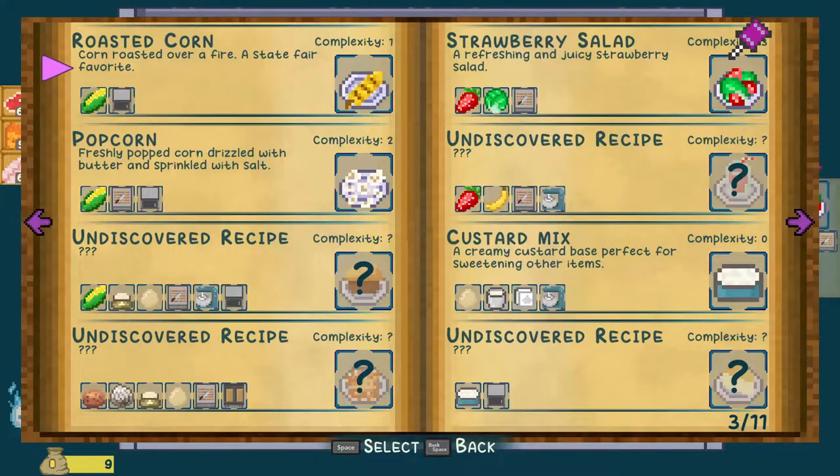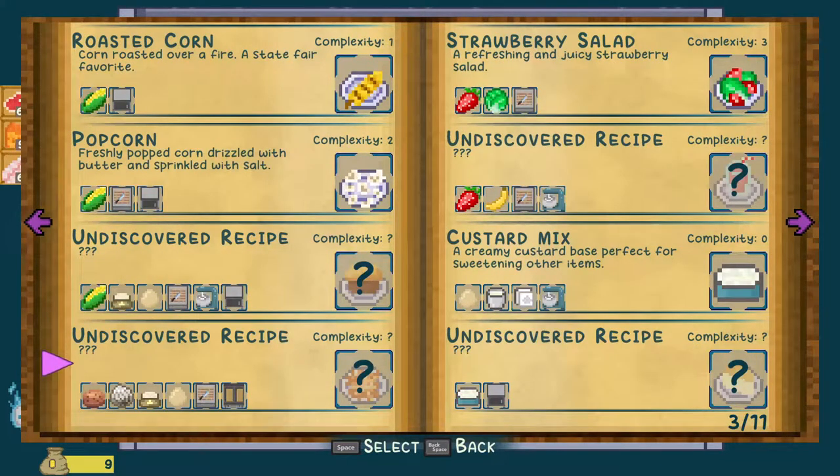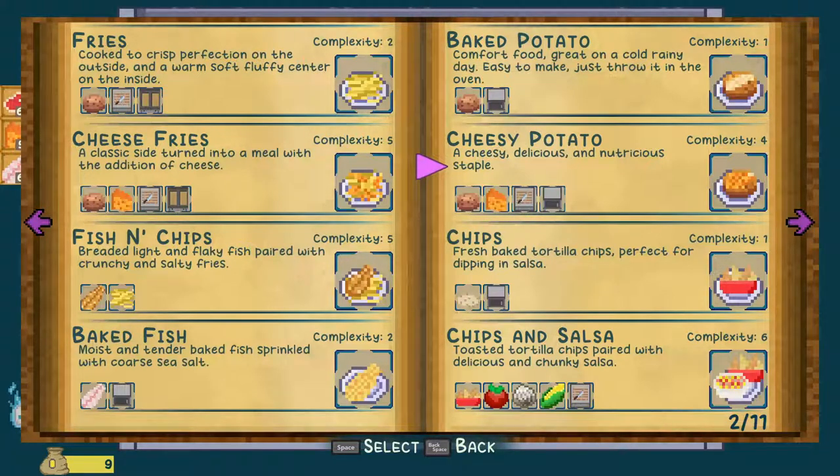Now let's take a look at the recipes here. This might take me a minute — I might derp around with this a little bit, because I want to get a good complexity and figure out what I'm going to be cooking. Chips and sauce is a really good complexity — it's corn and onions and tomato. And then we could also do chips, but only if we need an additional one. That takes no animal products, so that's good. And if we have corn anyway, we could do popcorn and roasted corn — they both take the oven though, so the complexity is only 8, maybe 9, 10 now.